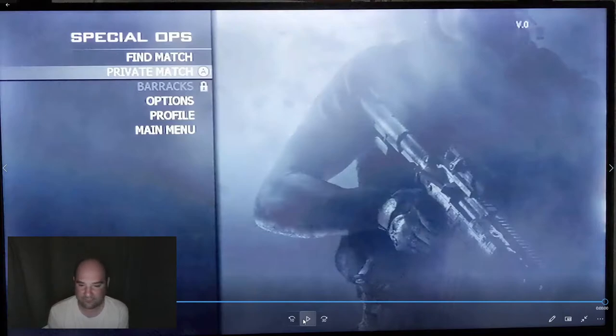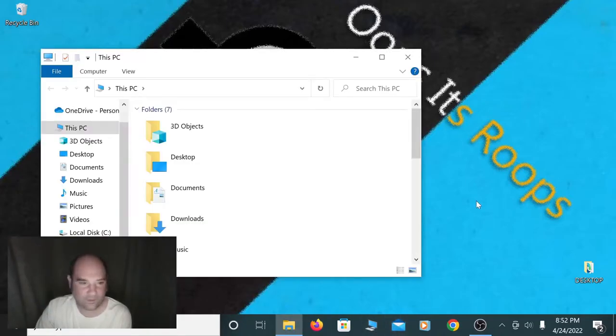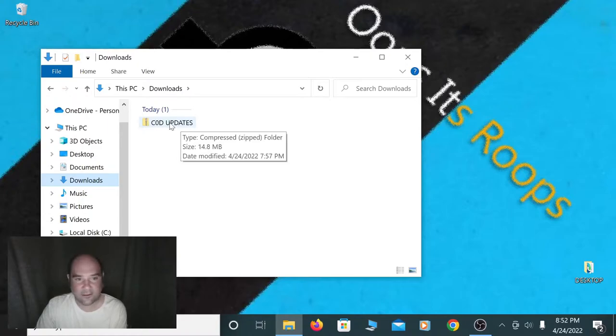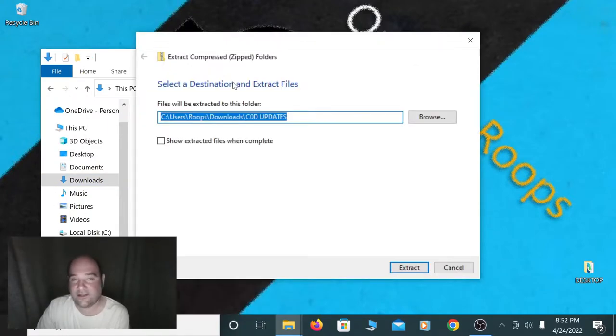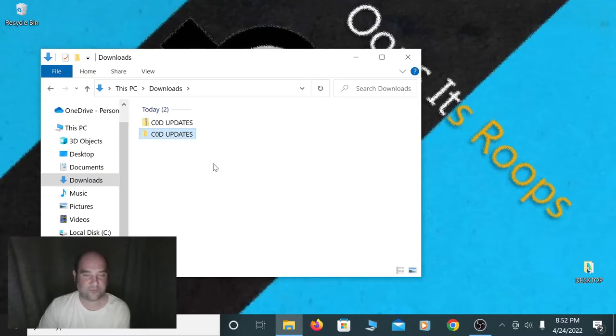This is the optional part of the installation I was talking about at the beginning. If it doesn't work now, you're going to need to download the two update WADs, and then you have to have a WAD manager for this part of the install. Using the download link below, you're going to download the file called COD Updates. Once you've got that file downloaded, it will probably be in your downloads folder. COD Updates is a zip file, so right-click on that and select Extract All, then hit Extract. It should throw the actual folder with those updates right into the same download folder.